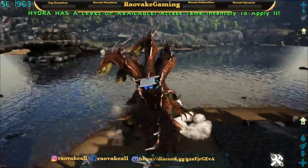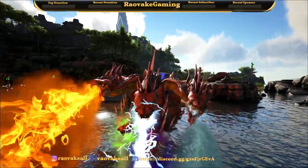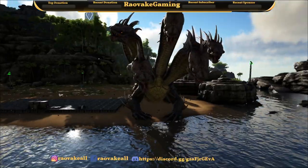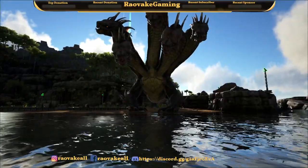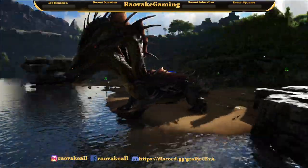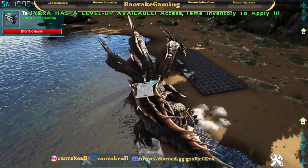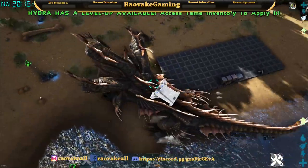These are its moves: Bite is C, right-click is another attack, and Spacebar is a roar. The roar has an hour cooldown — I'm not sure what it does exactly, as there was no information on the mod page. With such a long cooldown I would guess it does something significant, but I've not seen anything react to it.